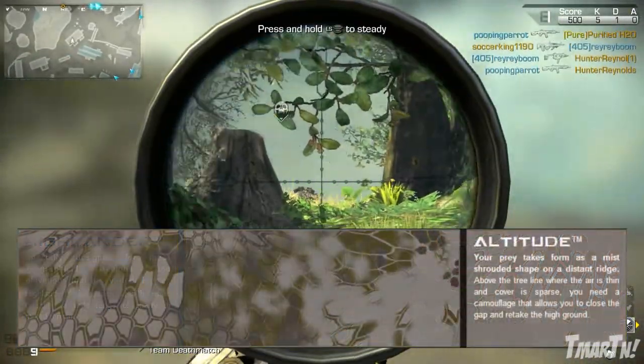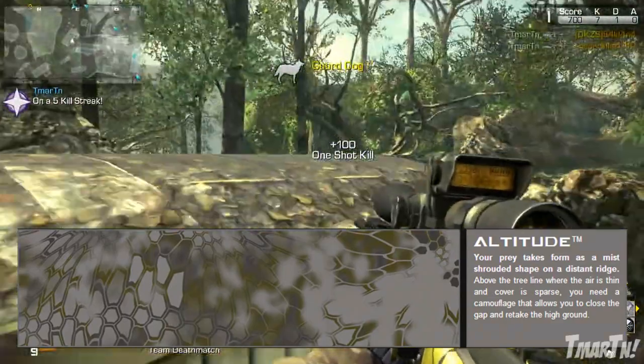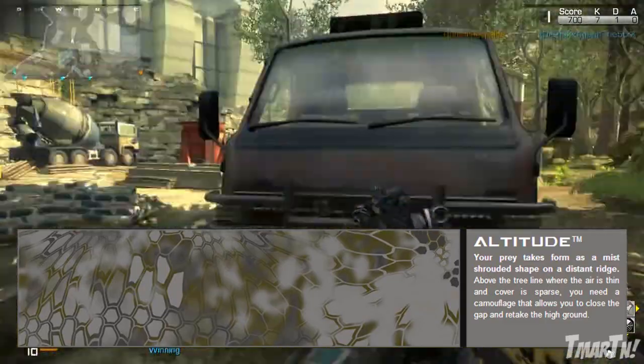Next up, we've got Altitude. 'Your prey takes form as a mist-shrouded shape on a distant ridge. Above the tree line where the air is thin, you need a camouflage that allows you to close the gap and retake the high ground.'